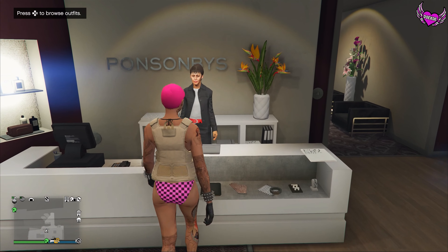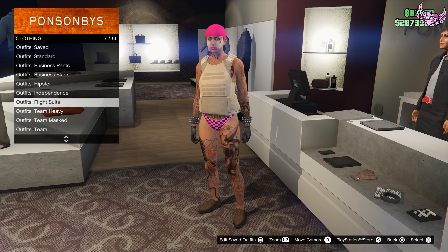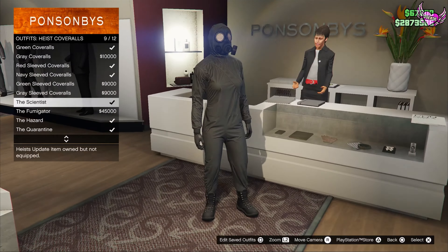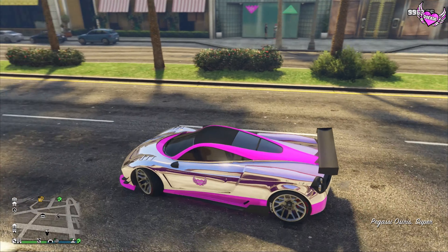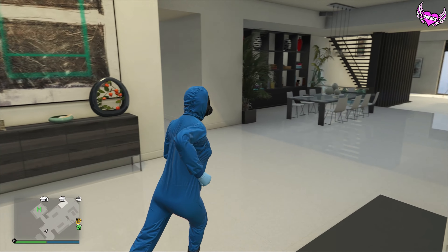Save it in slot number one because that's the easiest way — you can easily switch between outfits later on. Now go to the outfit section and go over to highest cover walls and wear one of the last four. Make sure that one has the gas mask on it. Now make your way over to the apartment because we're gonna do the telescope glitch.